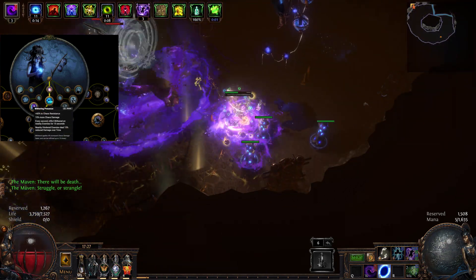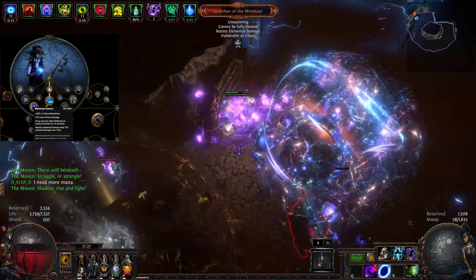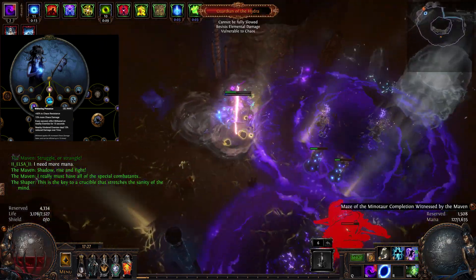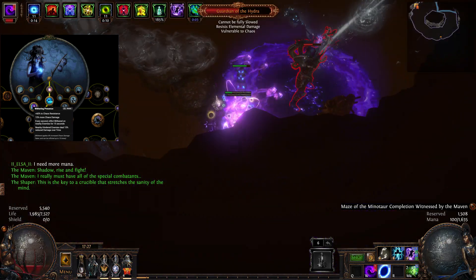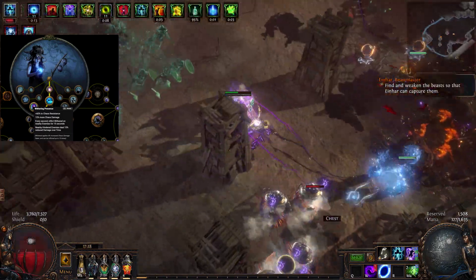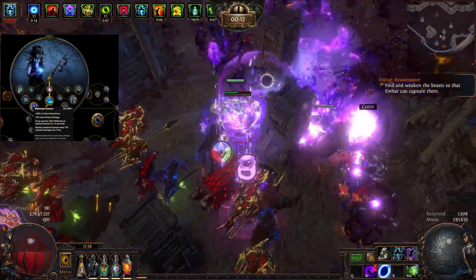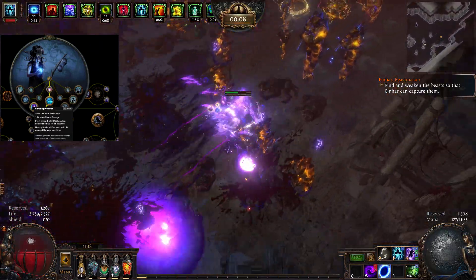Void Beacon also deletes enemies' life regeneration, which is useful if Maven is witnessing the fight. Next we have Wuthering Presence. This node increases our total chaos damage by 15%, and it helps us cap it by giving us an additional 60% resistance to chaos. Remember that Forbidden Rite inflicts chaos damage to you whenever you cast it, so do not attempt this build until you achieve the highest possible chaos resistance. This node also inflicts the Withered debuff on nearby enemies once every second.